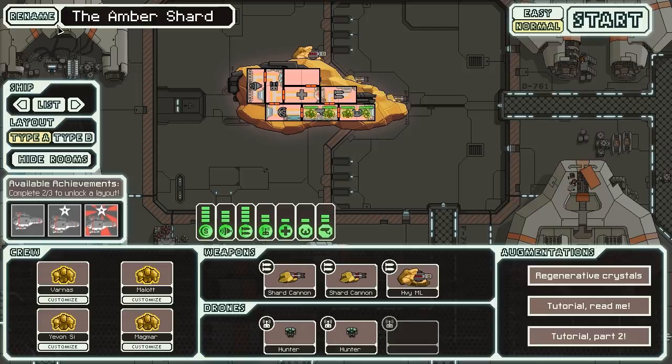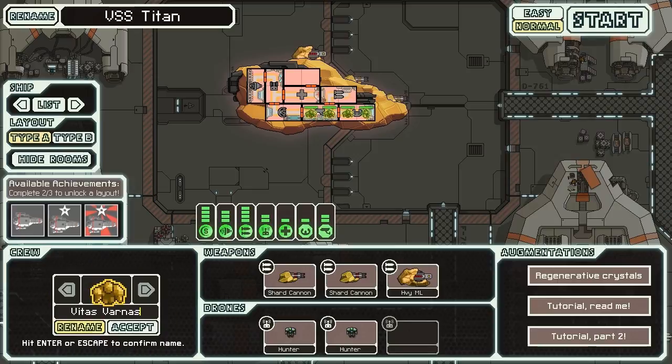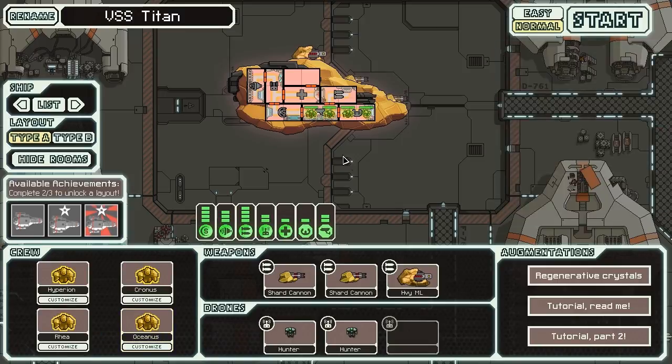That's a whole lot of stuff. Let's rename this thing and actually try it out. We're going to call it the VSS Titan, and we're going to name our four crew after the Titans - based on the Titans in Greek mythology. So we'll have Hyperion, Kronos, Rhea, and Oceanus. Nice, classical names. Our Titan crew is ready to try their best against the galaxy. We're playing on normal - let's jump right into this.